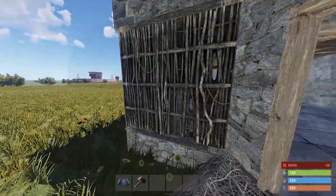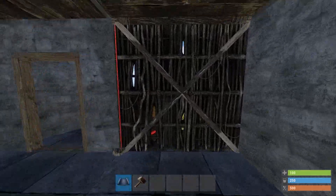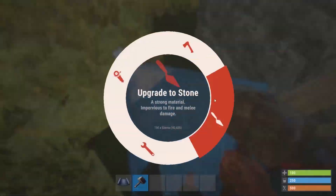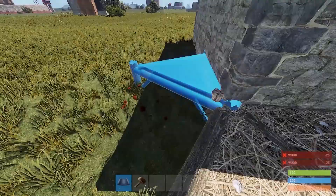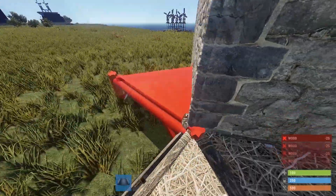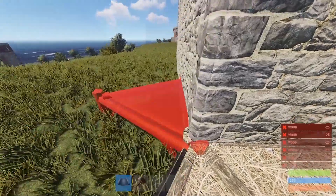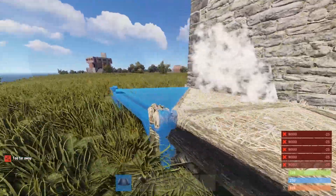Step number one — seems super simple — make sure your whole base is upgraded. I don't care if it's wood, stone, metal, you name it, you gotta upgrade it. Don't just place it down and leave it twig. I have gotten into so many bases on wipe day that are still twig in some parts because people forget to upgrade them. It just takes two arrows and you get all the resources inside that base. So just remember to upgrade your stuff.